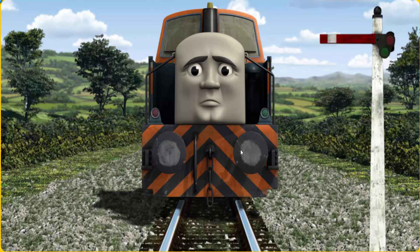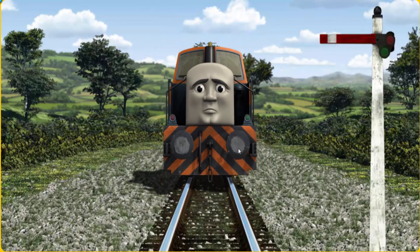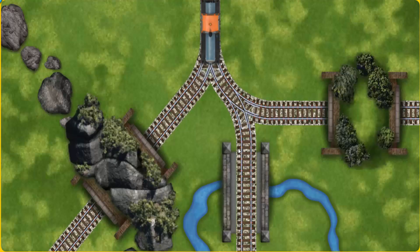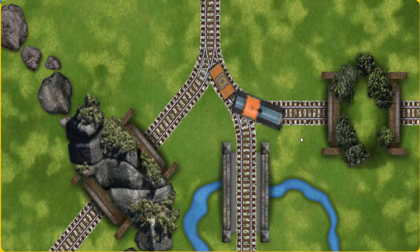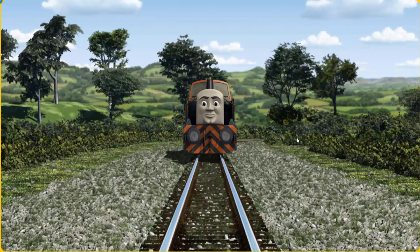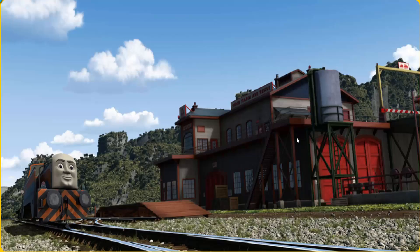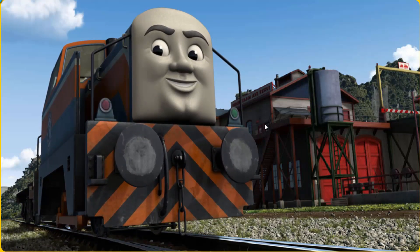Suddenly, Den had to stop because of a broken signal. He would have to go another way. Show Den the track that goes through the hill. All clear! Den arrived proudly at the Sodor Search and Rescue Centre. With your help, he was a really useful engine.